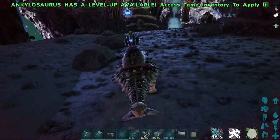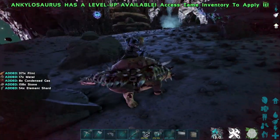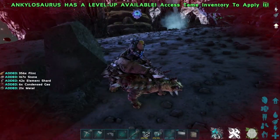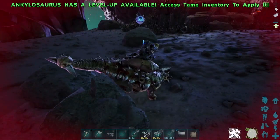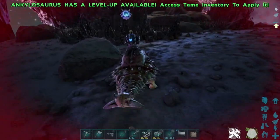I chose the Anky for a second reason as well — believe it or not, all boulders and stones in the lunar biome will also give you element. The Anky is the best creature to collect that refined element within those moon rocks.